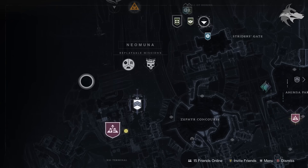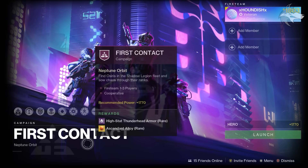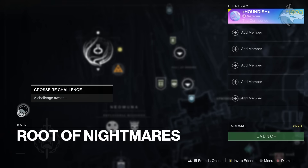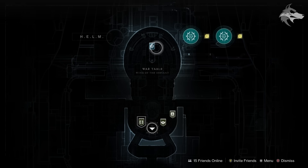Looking at Neomuna, we get the destination reset. The new weekly mission has rotated back around to First Contact, and the Vex Incursion Zone has moved to Ahimsa Park, plus we get the Partition Ordnance mission this week. In Root of Nightmares we have a new weekly challenge — this time it's the Crossfire challenge. The main story thread for the season has now wrapped up.